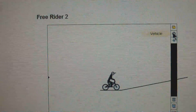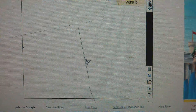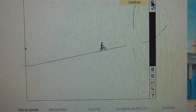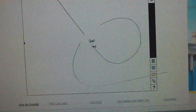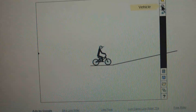It's hard to control when you do like loops and stuff. If you want to start off — like when you fall — I'm going to fall right now. When that happens, when you fall, you just press Enter and you start all over again.